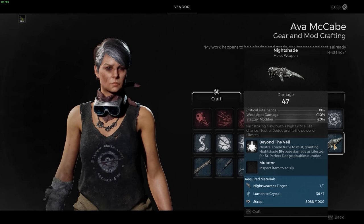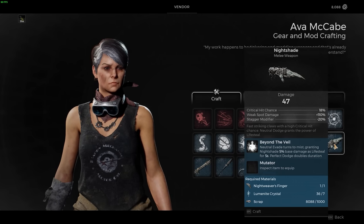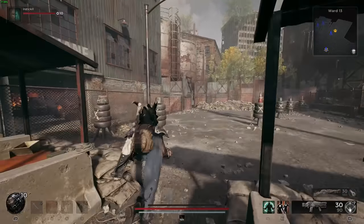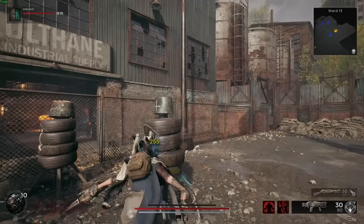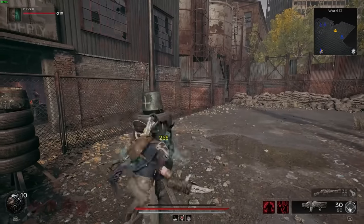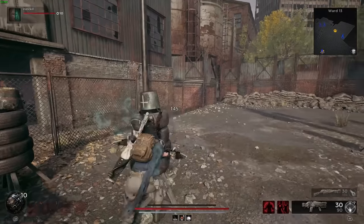The weapon is called the Nightshade, and it's actually her fingers — her claws — that you're going to have on your hands. The effect is called Beyond the Veil: neutral evade turns to mist, granting Nightshade which is five percent base damage as lifesteal for five seconds; perfect dodge doubles the duration. This melee weapon has a really high crit chance of 18%.